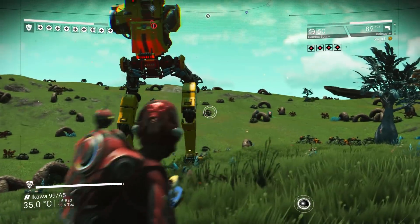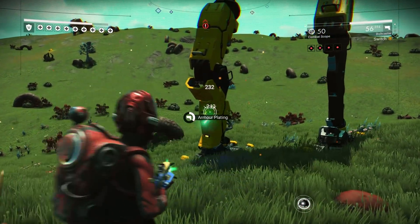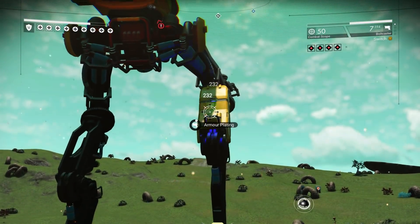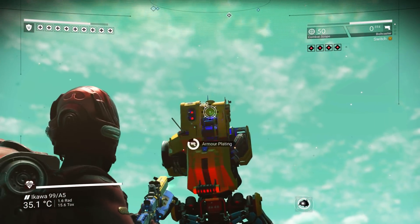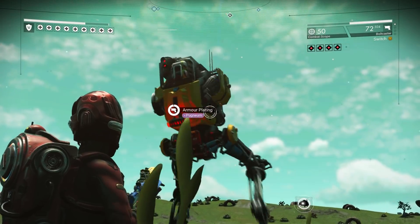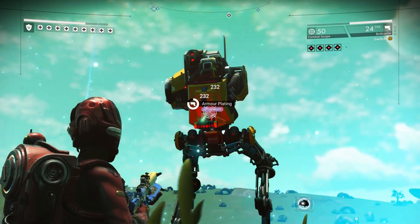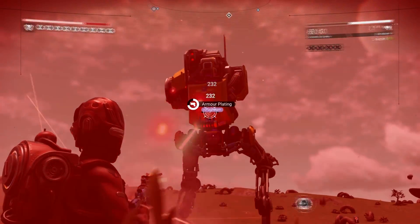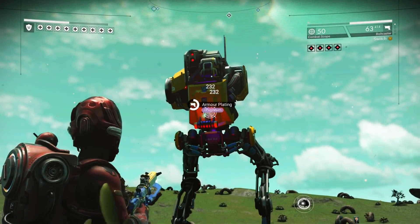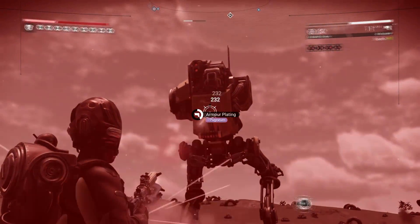If you want to know the secret to taking out walkers fast, hit their legs first — the bottom legs, then the upper legs. Then you want to take out the top of the head, and then just take out the centerpiece. That's the easiest way I've found so far. Look at that — he's not doing any damage, I haven't even lost any health yet. My shield is half down now after killing all those guys and just getting hit without even dodging. I'm literally just getting hit by the walker.